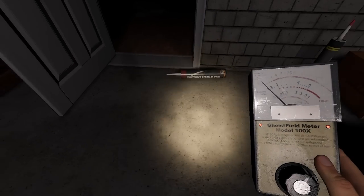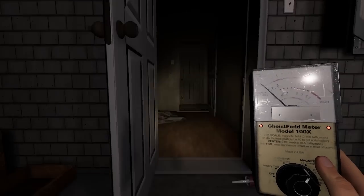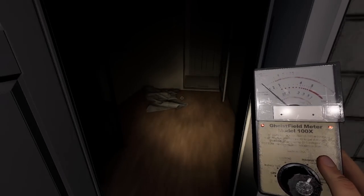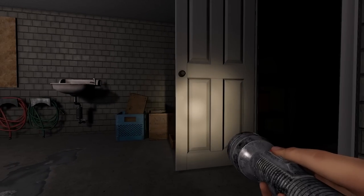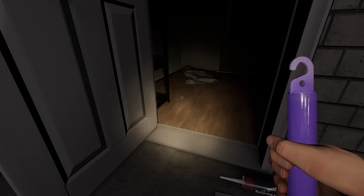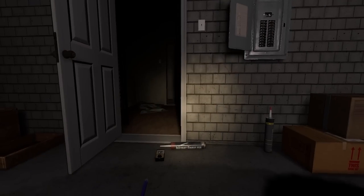We're getting about EMF 4 at best, so nothing evidence-worthy but some activity. The ghost is probably nearby or it's a wandering ghost that's somewhere else at the moment. We'll set up for this spot. I do have the glow stick but the ghost hasn't touched the door, so can't do anything with that yet.